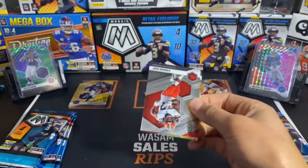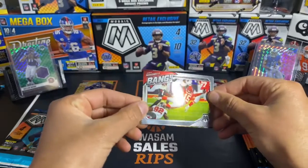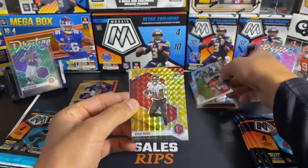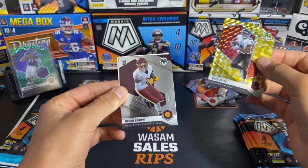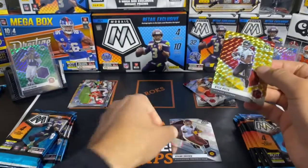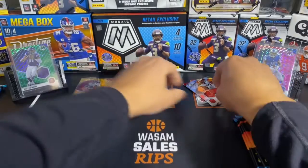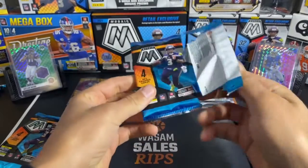Second pack, let's see if we can heat things up. We're starting off with Kareem Hunt. We got a bang of Patrick Mahomes — a nice insert. And then we have a rookie: Kyle Pitts. Not bad, it's pretty good. Patrick Mahomes, not numbered. And then we have a Damey Brown Kid Reporter — these Kid Reporters are so old, they're from like three months ago. I don't know why they still put them in. I'm going to sleeve up this Kyle Pitts.